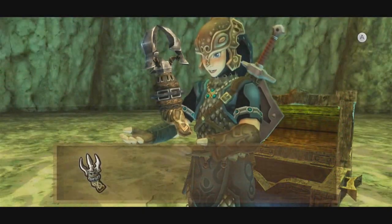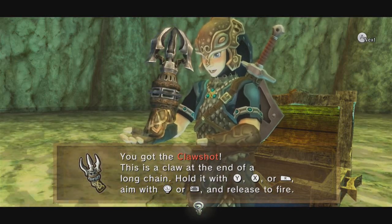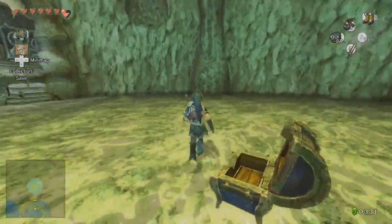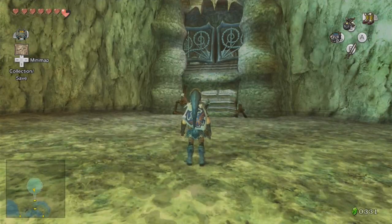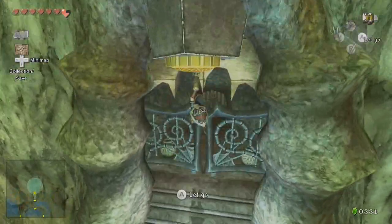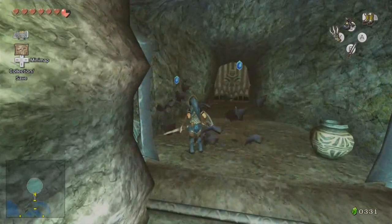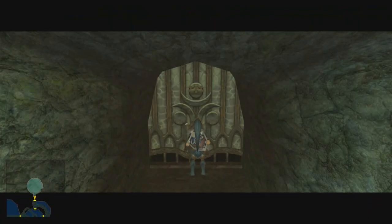And here we have — the claw shot! Not the hook shot, the claw shot! It's a claw at the end of a long chain. Finally we can make use of all those targets that we've been seeing. We actually need a lot of items for this dungeon. So now we can turn the bridge in different directions in the main room because we can hit those switches now. We're getting so much money just from dungeon crawling.